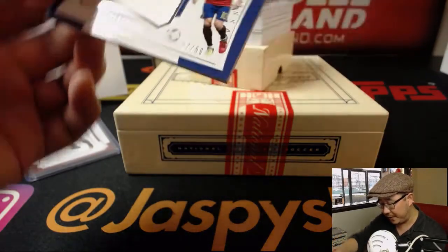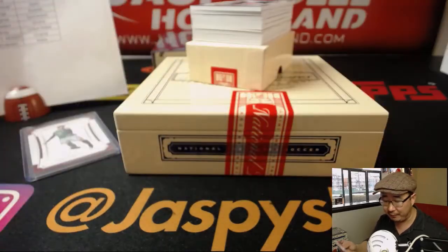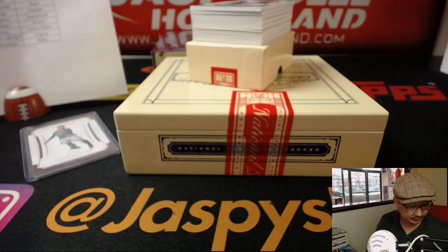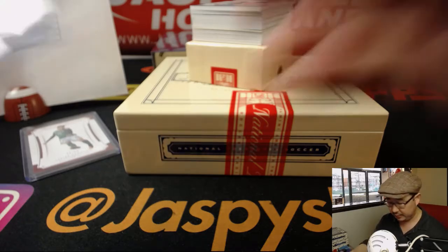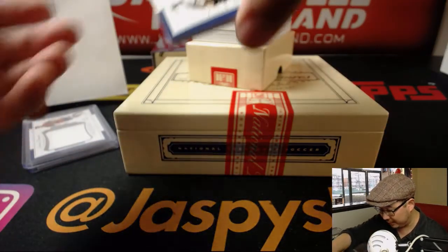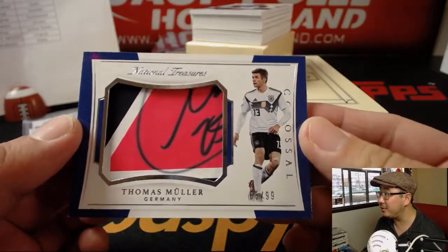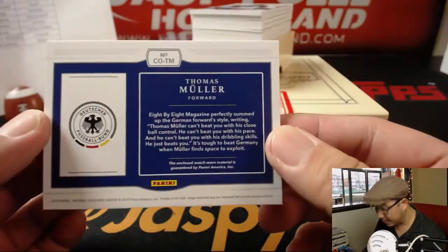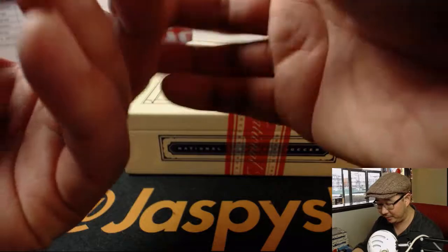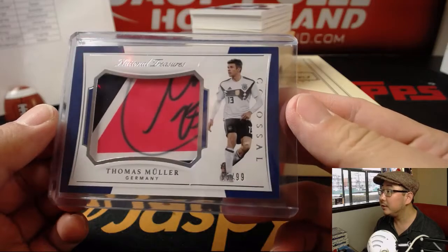Next up is for Spain — Cesc Fabregas, 27 out of 99. Nice colossal relic for John Goss, Last Bought Mojo. One of the favorites of the World Cup. Thomas Müller — colossal relic, and some ink in there too. I don't know if that was intentional, 65 out of 99. It's match-worn material but you got a little bit of bonus ink in there too. Germany.